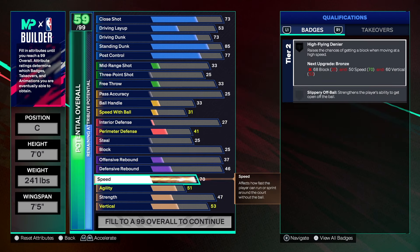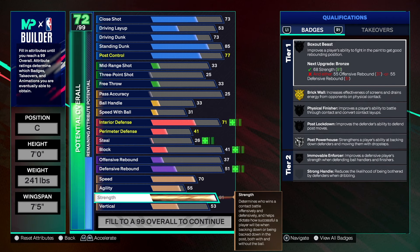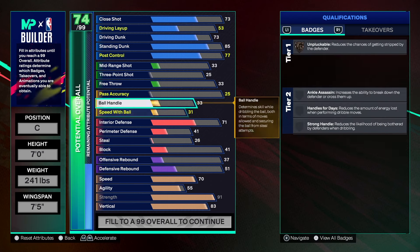For physicals, we're taking speed up to 70 and agility up to 55. Strength is at 91 — anything above that is just icing on the cake. But if you go out there as a center with high interior defense and low strength, you're going to get bullied. I've seen centers with 80 to 83 strength — with 91, you're not going to be able to stop me. Vertical is going up to 83; vertical is very important this year.